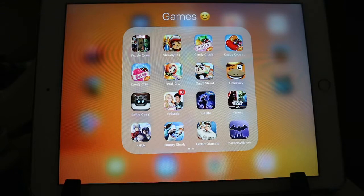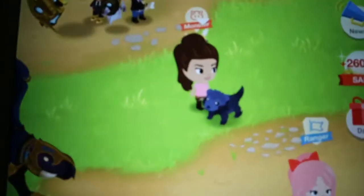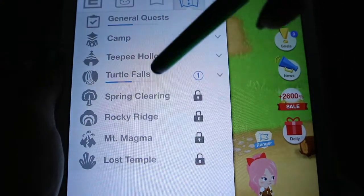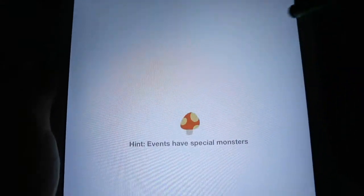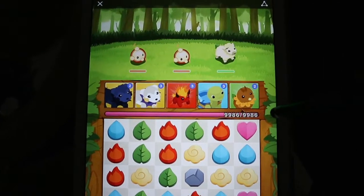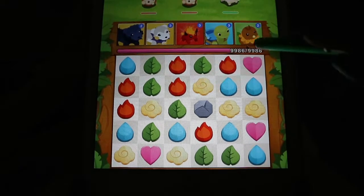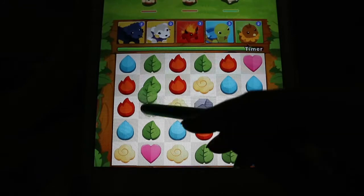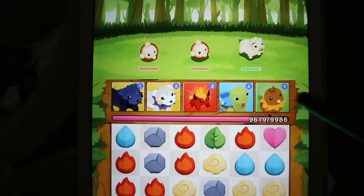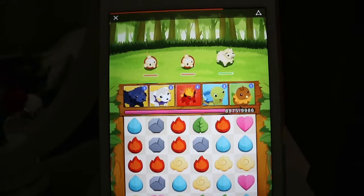Battle Camp — you have your own monsters. This is my character, that's my monster. You have goals and you do what it says. You fight opponents using a team of three monsters. These two are cloud, this one's fire, this one's water, this one's grass. If you do all the leaves then your grass monster will attack. You just have to get all their health to zero before they defeat you. You win monsters by playing through the story.